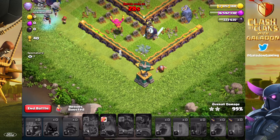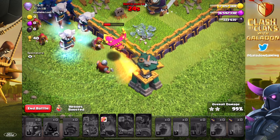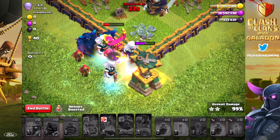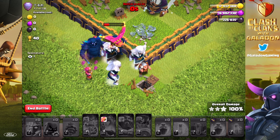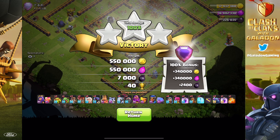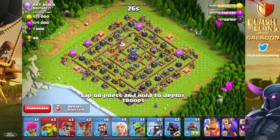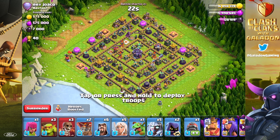We are out there practicing different Electro Titan attacks and having a blast. Here we watch the Phoenix roll in — pretty weak on offense, but that ability to keep the hero invulnerable for a few seconds is the key. I think the Phoenix is a lot of fun to use, and I can't decide which I like better — the Phoenix or Diggy — as the brand new hero equipment.